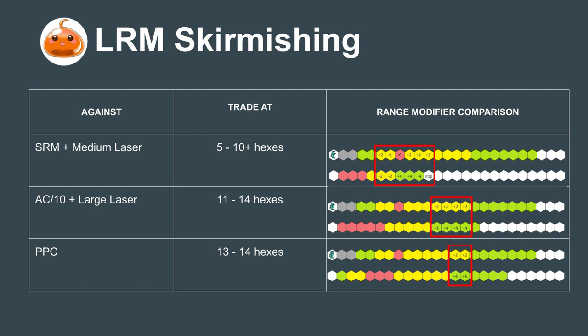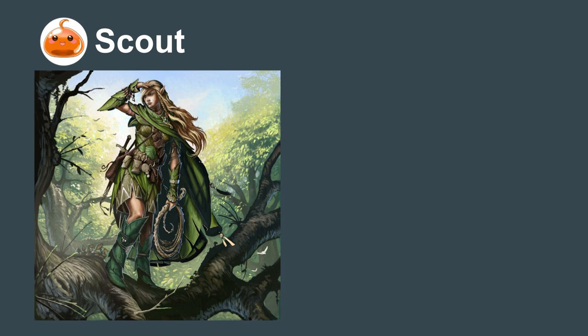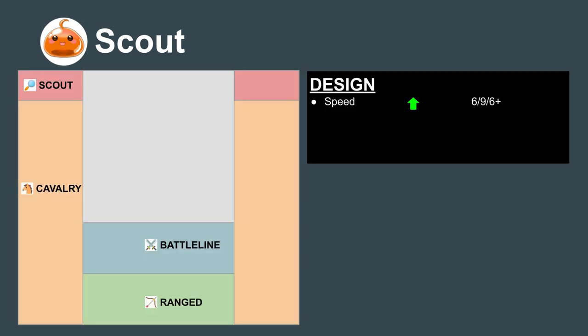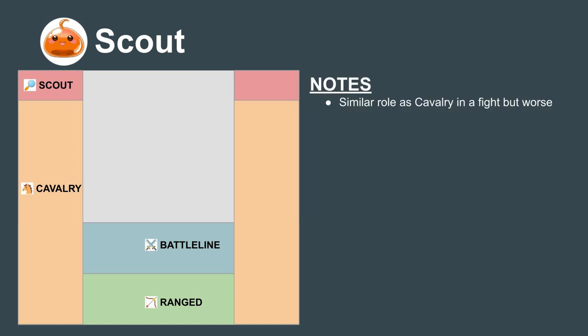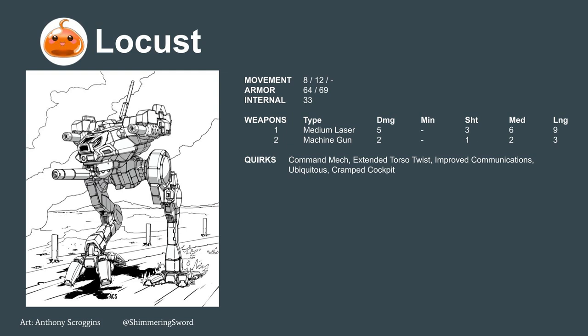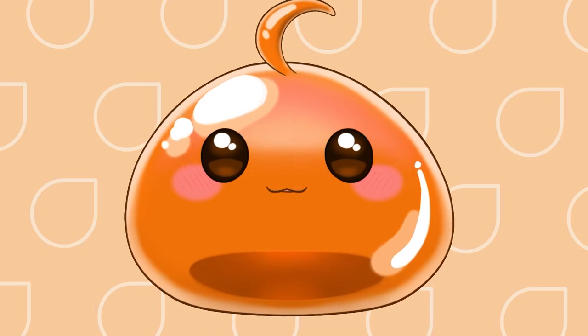The cousins of the Cavalry mechs are the Scouts. These mechs have the highest speed, moving at 6-9-6 or more, but have very little protection. They usually just have short-range weapons and use their speed to get in close. This is similar to Cavalry mechs, but Scouts are generally worse overall in a fight and are typically better at performing reconnaissance. One of the most efficient Scouts a mercenary company can use is the Locust, whose compact mech quirk lets two of them be transported in a single mech bay.